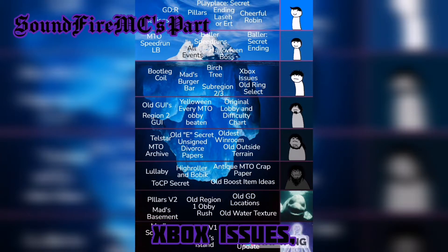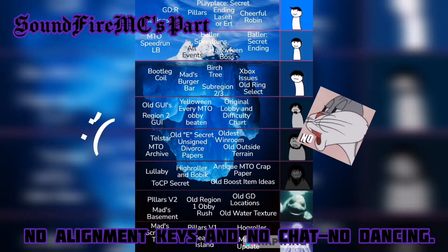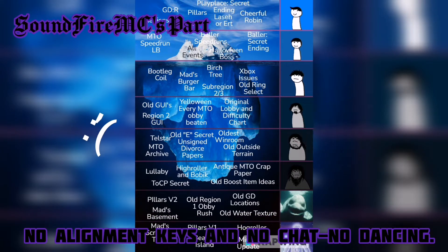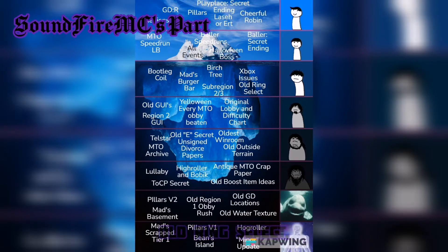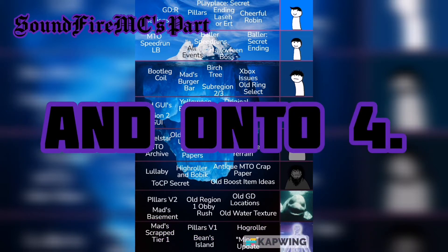Xbox Issues: there is no shift lock, no alignment keys, no chat, and no dancing. Old Ring Select is just the Old Ring Select. Thank you for listening, and on to 4.